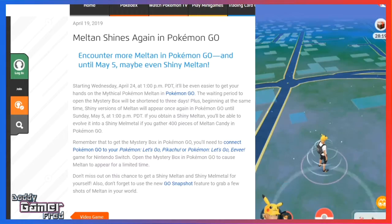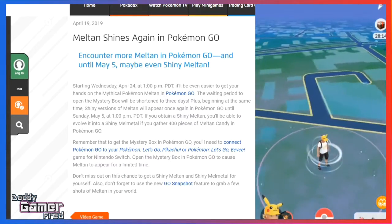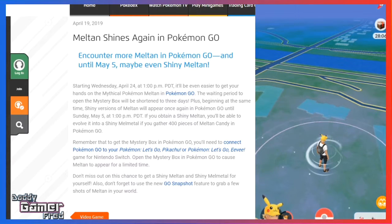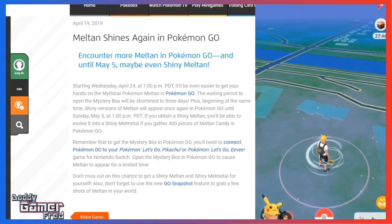Jumping back to the article — shiny versions of Meltan will appear once again in Pokémon GO, and this is how you'll be able to bring your Shiny Meltan into Pokémon Let's Go Pikachu and Let's Go Eevee, as well as the Shiny Melmetal when you evolve it. Open as many Mystery Boxes as you can during this event to encounter as much Meltan as possible and hopefully get yourself a Shiny Melmetal.